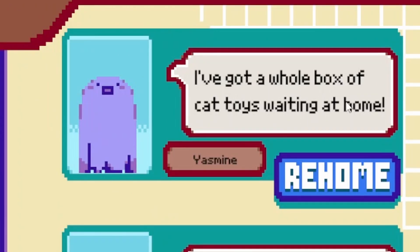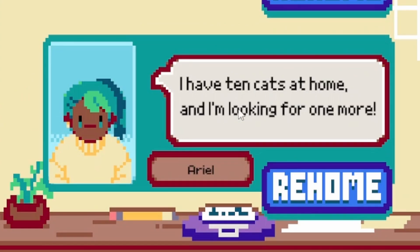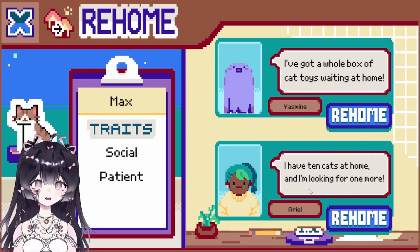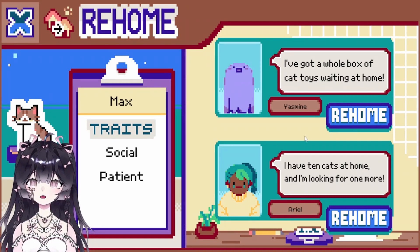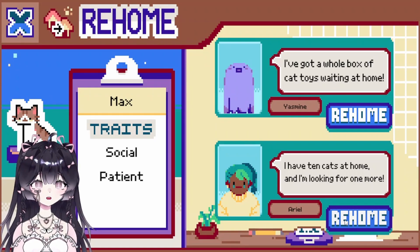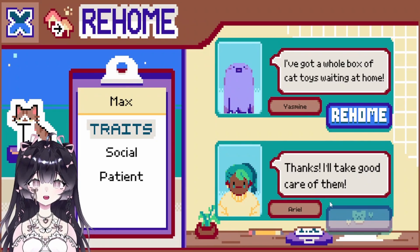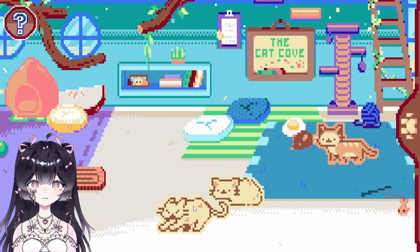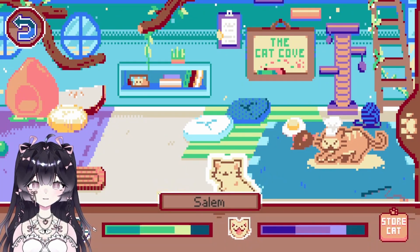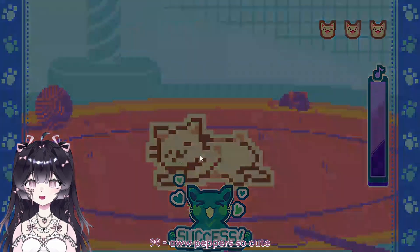Yasmin says 'I've got a whole box of cat toys waiting at home' while Max is social. There's also Ariel who has 10 cats at home and is looking for one more. Max is social and patient — that's a great addition to a cat family. Goodbye Max! Let's get Salem — okay, this is pepper, this is Salem. I'll play with Pepper first, I don't want Pepper to keep ignoring me.